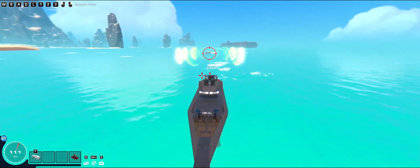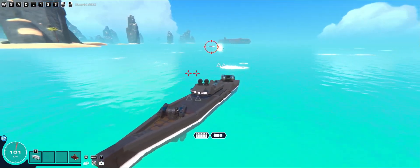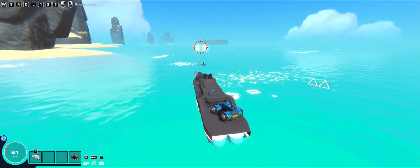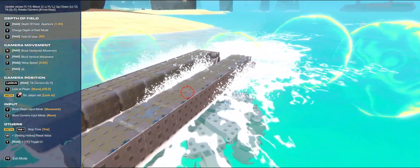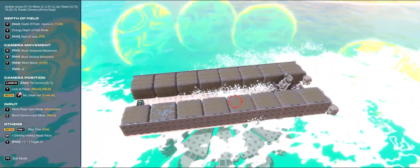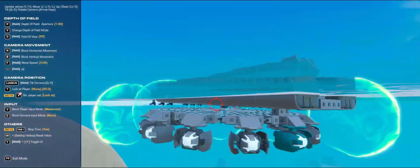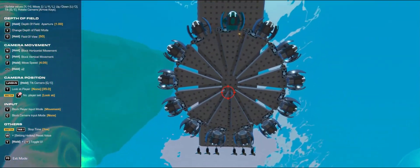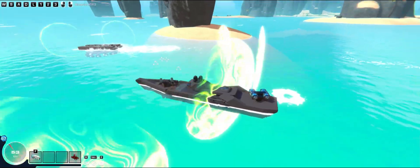By launching some torpedoes at it — so that's this button. Yo. Okay, some of them exploded. At least one exploded. Is it okay? The same hull block seems to have taken another hit, and that's it. So I'd consider this a successful... a thing. I don't know what to call it, but it is successful.